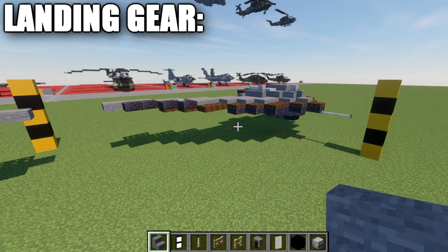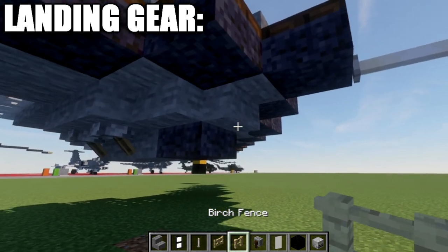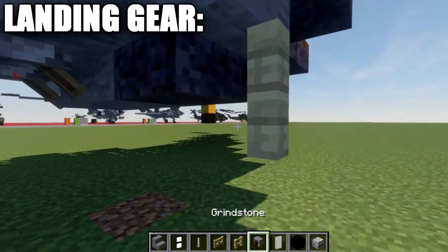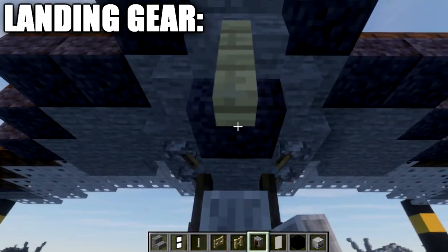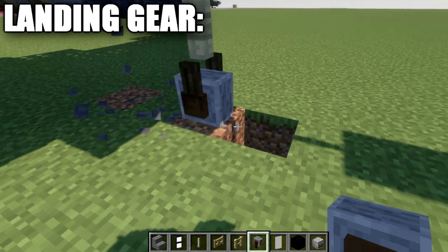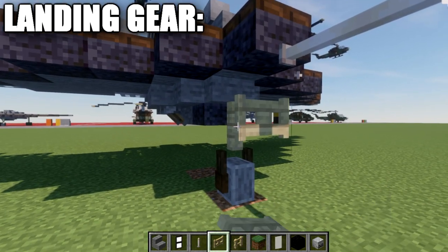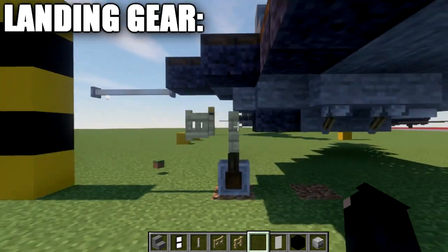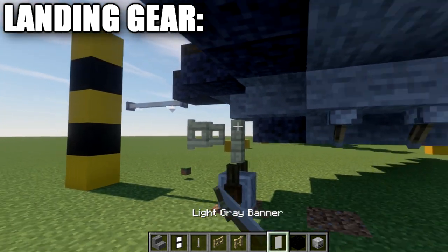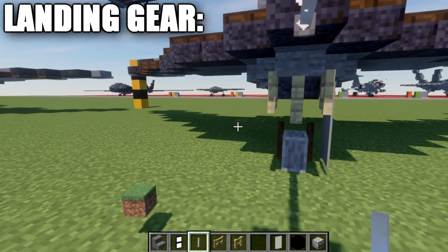Now moving into the landing gear modification. Starting at the nose of the aircraft, place a birchwood fence post that comes down from the stair. On the bottom of this fence post, place a grindstone. Then place a birchwood fence gate coming off this fence post, opened up toward the fence gate. Over on the left side of the fence post, place a light gray banner on the left side only. That's your front wheel done.